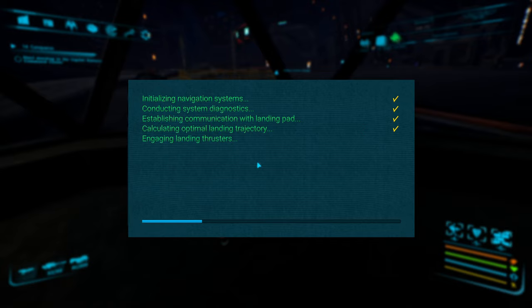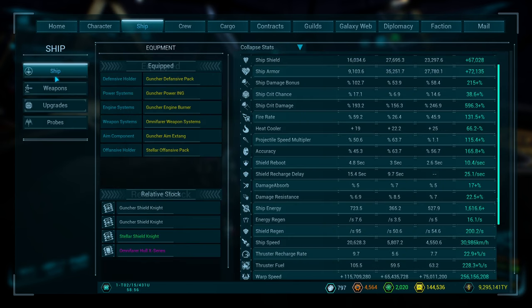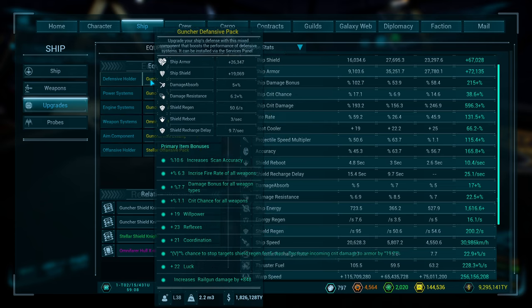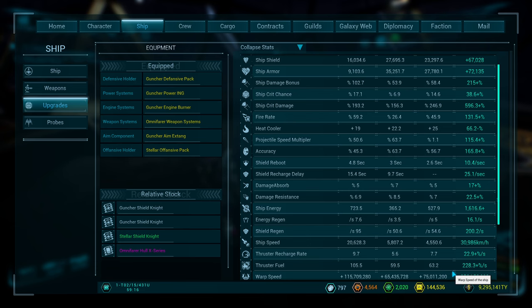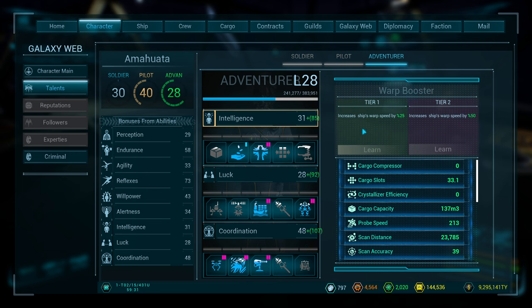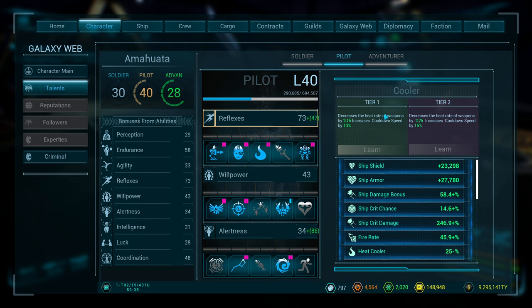My main black ops ship — I built it exactly like this one. Same setup: third weapon slot, offensive holder added. You can see defense, power, engine, weapon, aim, and offensive — same as what I just did. A lot of the stats come from this layout: I have very high reflexes which is damage output as you can see here. This perk right here increases your warp speed by 50%. This talent reduces overheating problems and increases damage output.